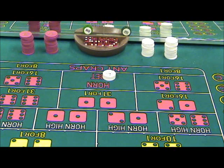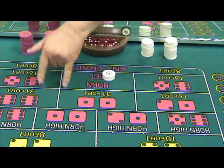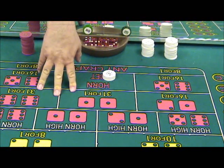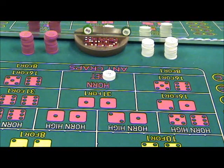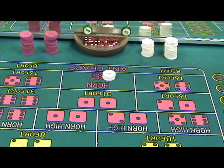The bet will pay based upon what hits. Remember back when I was talking about the individual straight-up bets and I called these two the low side and these two the high side? That's going to come back now. When we're talking about the horn, aces and twelve are the high side, and three and eleven are the low side. If a three or eleven rolls, the low side of the bet hit. If the two or the twelve rolls, the high side of the bet hit.